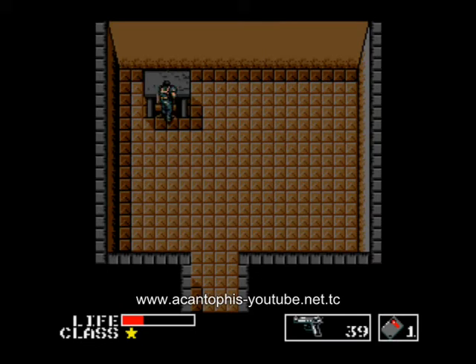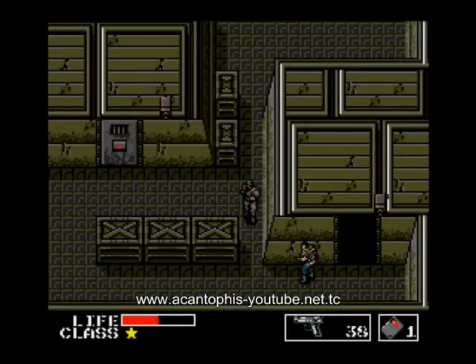Now we get the second security card. And before we go further, we have to go back and find the missile launcher.